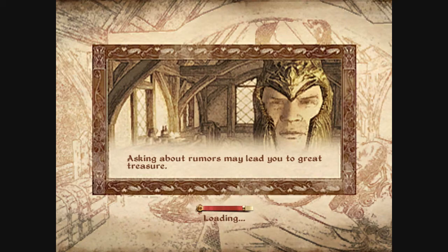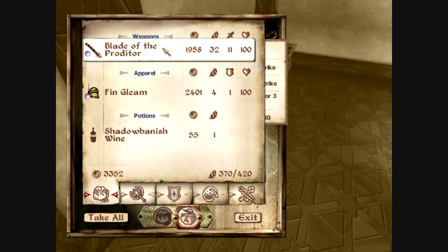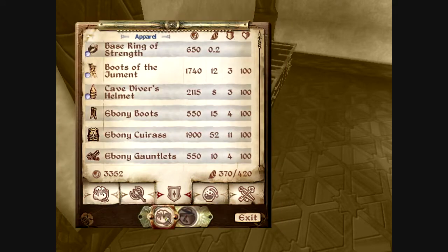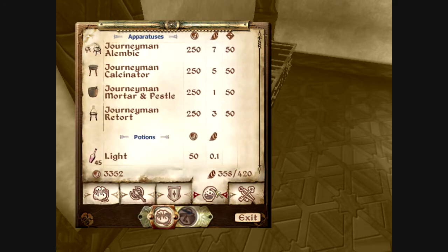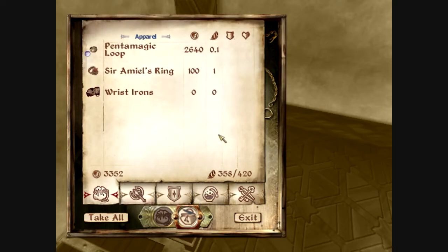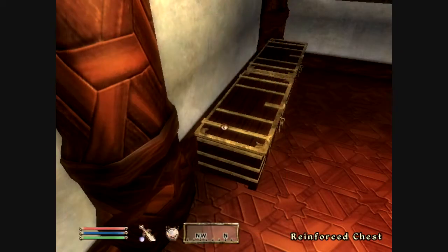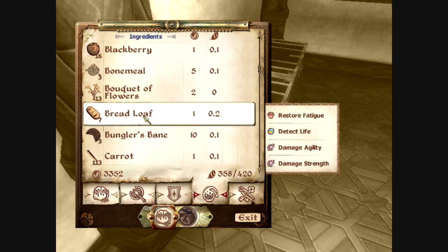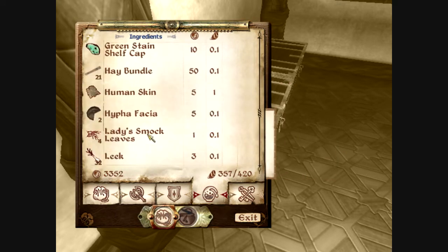This is where the weapons and armor are going to go, and I'll tell you why in a sec. This is where all the ingredients and stuff go. Let's see if we have any that we need to deposit in here because of weight - yes we do: we have that, and that, and that, and some nerd roots to deposit.